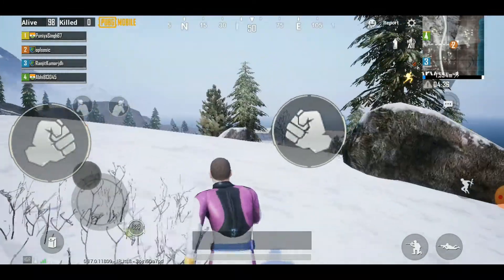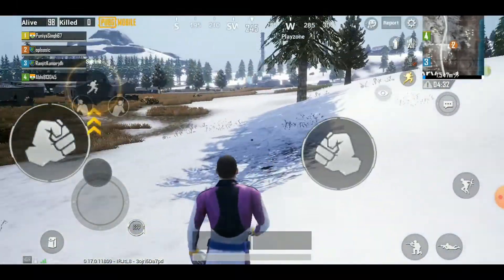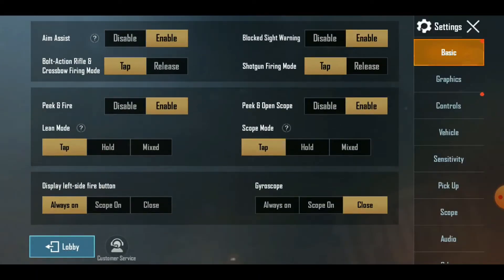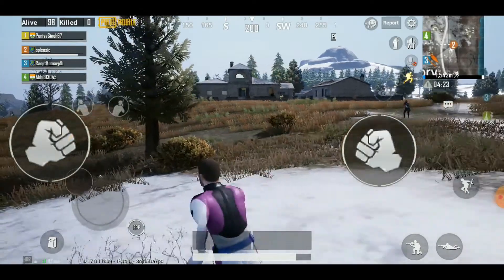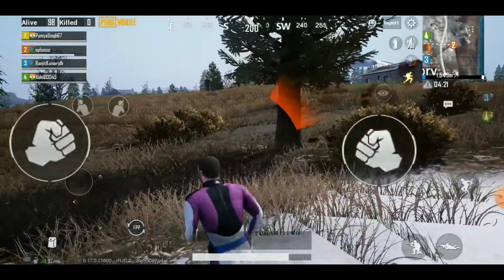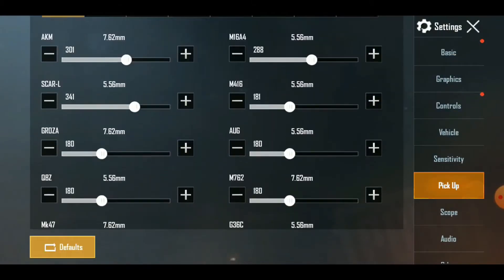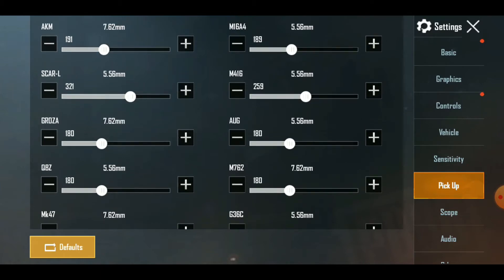The next setting is to control how much ammo you pick up. It's a waste to carry a lot of ammo for one gun if you only have a level one or level two backpack. You can set a limit on how much ammo to pick up for each particular gun. Go to Settings, under Pickup, and set the ammo limits. I usually play with AKM or Scar-L, so I keep them at around 180 to 200 rounds.